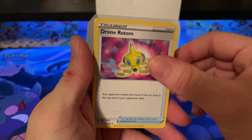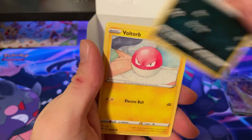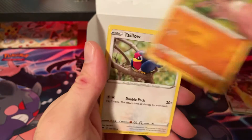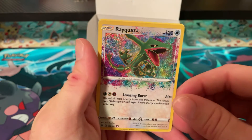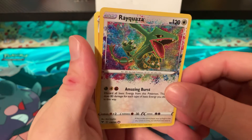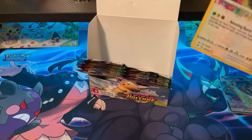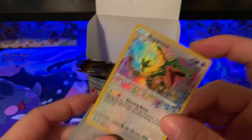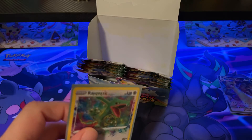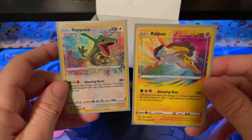Pack twenty-seven: Water Energy, Drone Rotom, Swoobat, Loudred, Poochyena, Voltorb, Rockruff, Talonflame, Yanma — and another Amazing Rare! This one is Rayquaza! And Mudscale. Two Amazing Rares now — we actually have both. Just need that third one and we'll have a complete set.